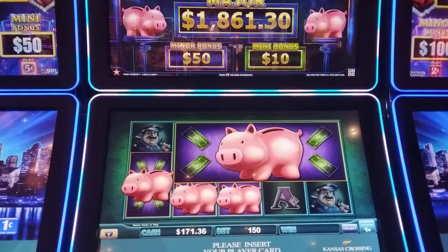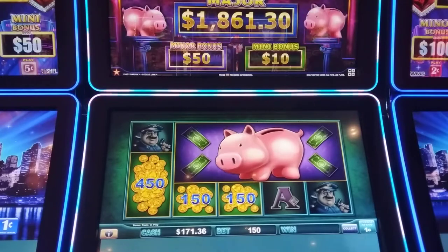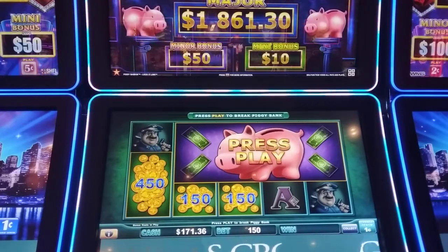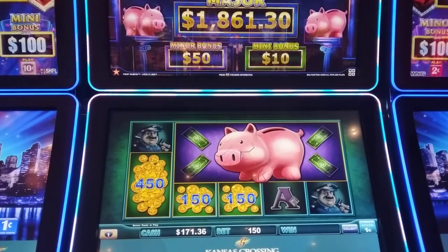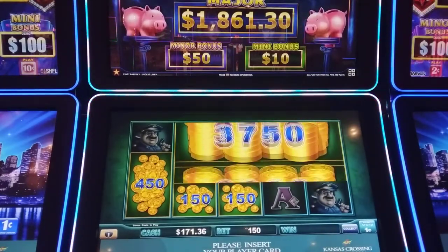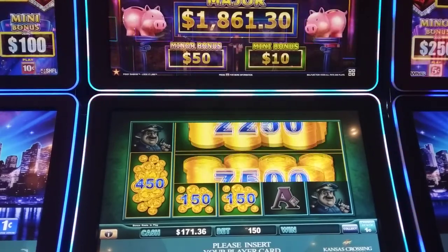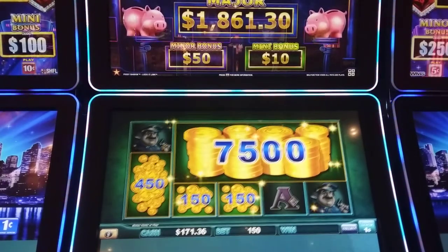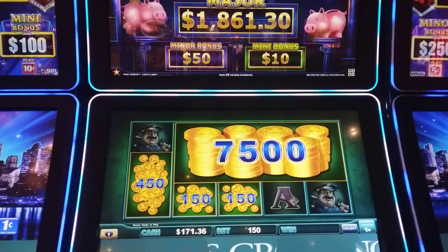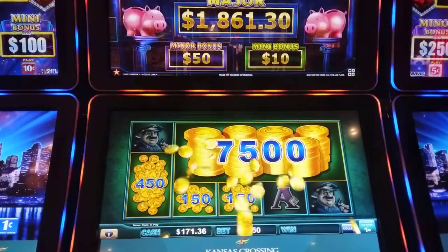All right, we still did good, guys — it was almost back-to-back bonus. We're going to press play and bust that pig. $120... minor's at 50... $75. Let's get that $120 — let's not come back around. $75 again, guys! That is awesome — good hit!